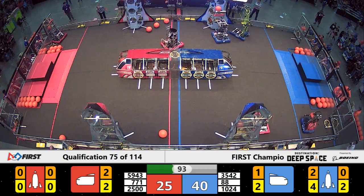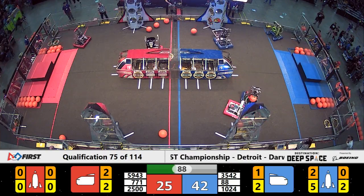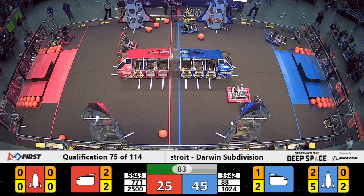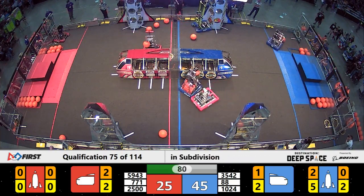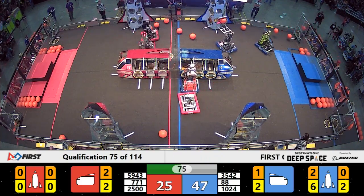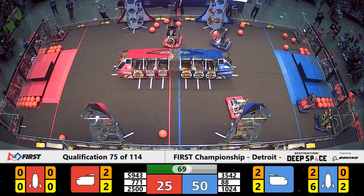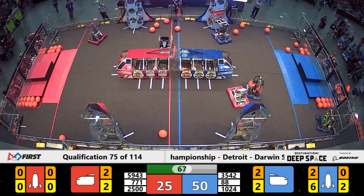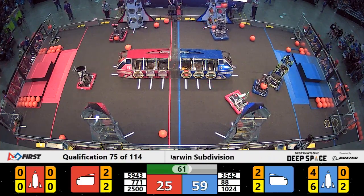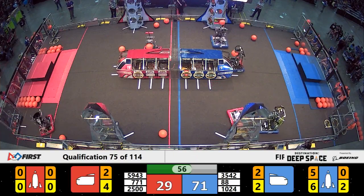Kilobytes add a hatch panel. TJ squared right there to add cargo. Looks like a foul may have been called on First Team 2,500 — quite possibly because there was more than one robot from the Red Alliance across the cargo ship line. Multiple fouls now on 2,500, all for what appear to be the same offense. We'll wait to hear from our head referee.